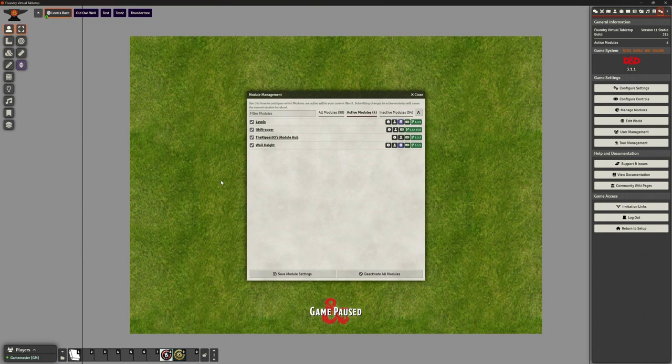I'm in the test world here and you can see what we've got installed. We've got the Ripper93 Module Hub which keeps us up to date with upgrades and changes to any of his modules — he's got quite a lot of them. We have to have Wall Height installed, and we have to have that lib-wrapper as well. Those are the only things we've got installed here.